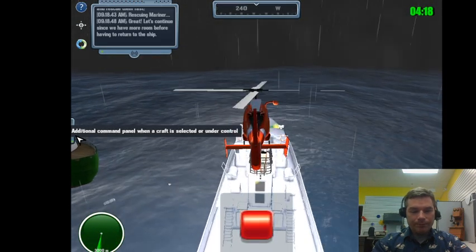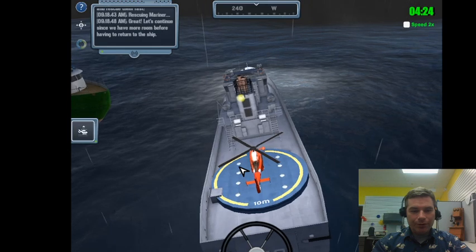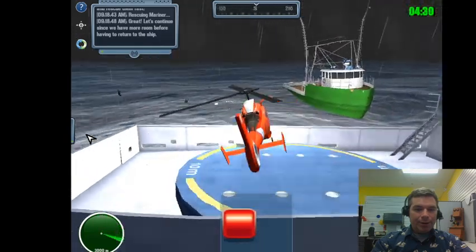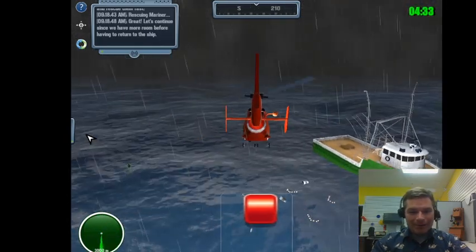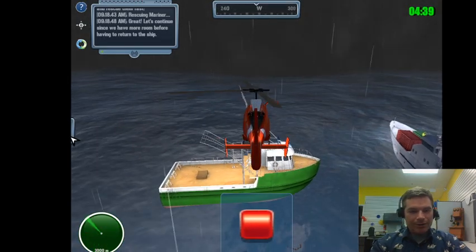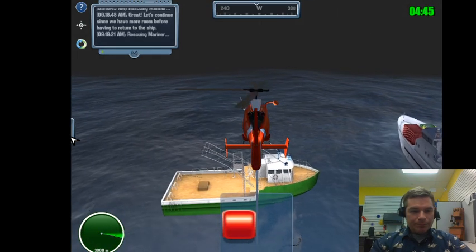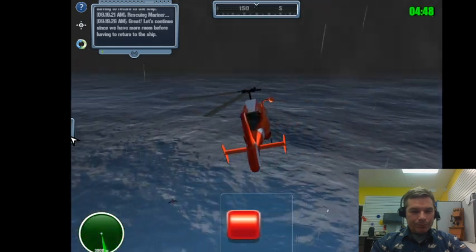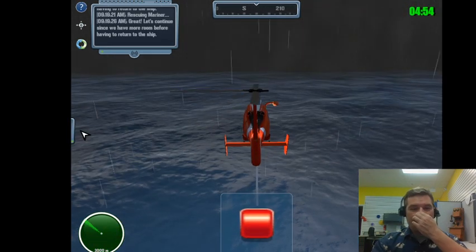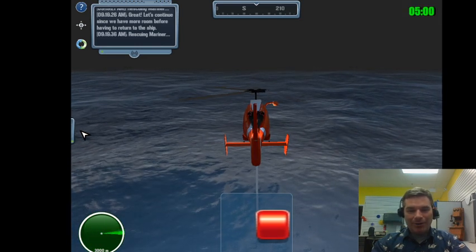I can only hold two at a time so those will be a separate trip. I'm clicking the helicopter repeatedly to get it back in the air quickly. A wave came at an inopportune time. I'm saving these two and need to turn left for the other. Back to my ship - I don't think I collided with anyone. We'll go through the scoring at the end.